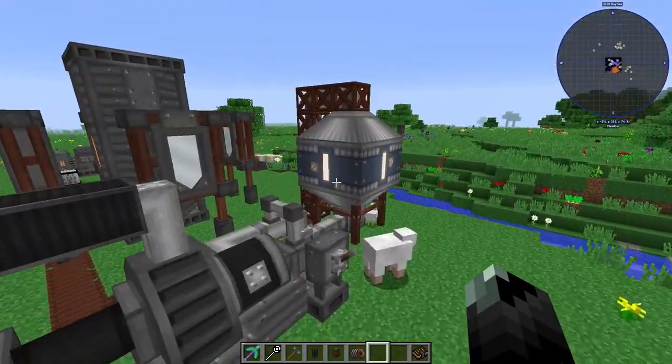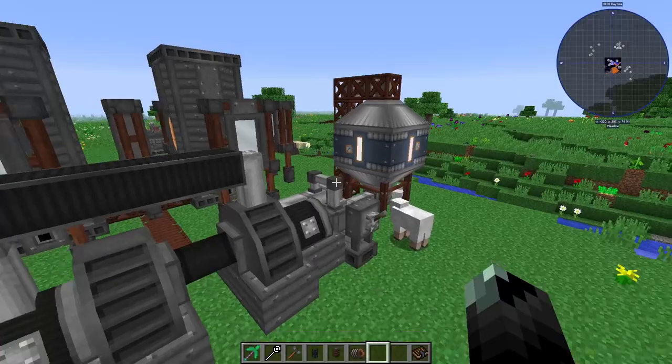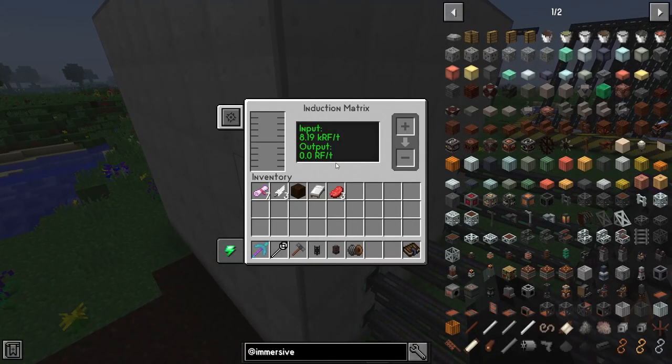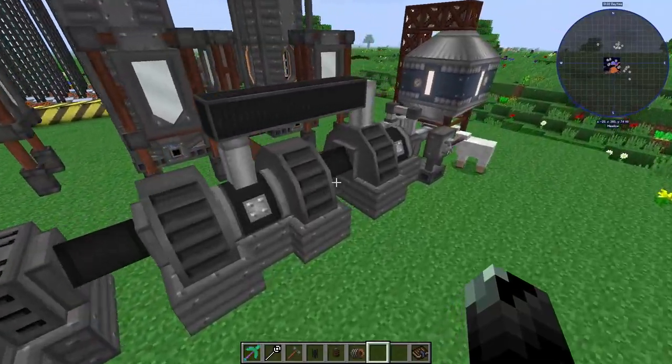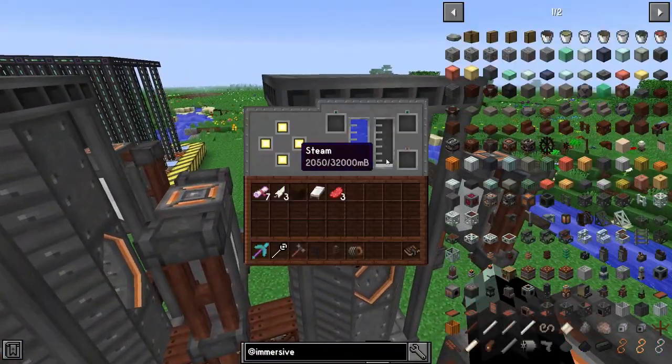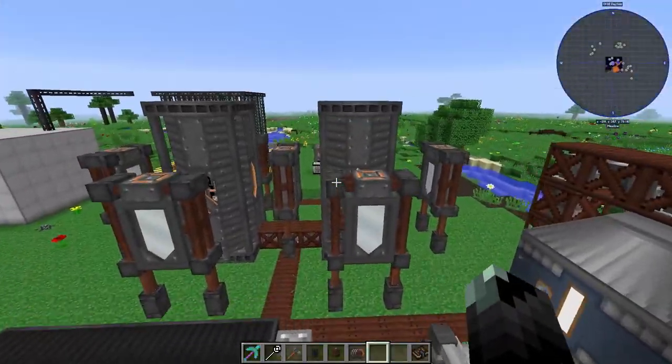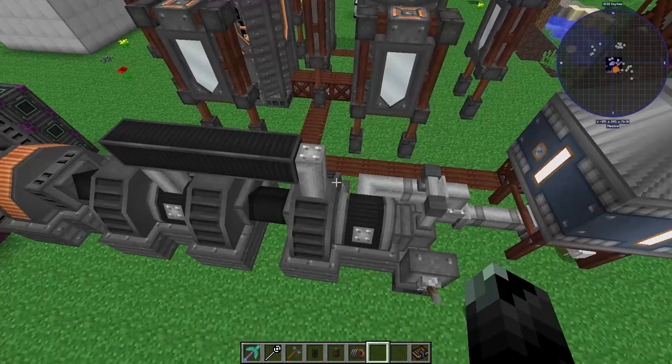Let's turn this on and see how much power it generates. It will more than likely use up the steam really fast. Right now we've already generated about 8,190 RF per tick — that's pretty good. But it's going to drain the steam fast; you'd really need three solar towers to keep up with this turbine.